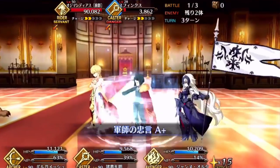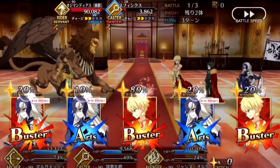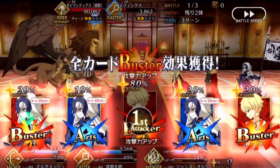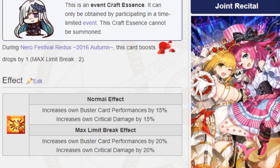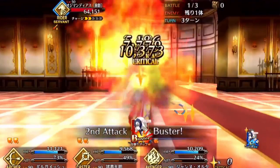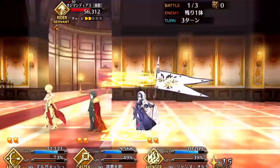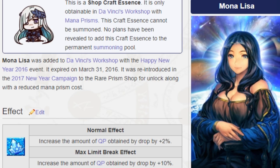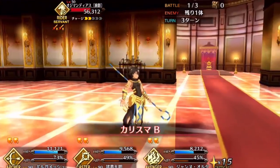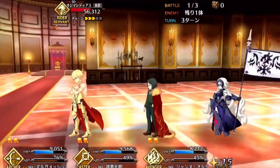Draftsman of 2040 helps him generate more critical stars each turn, and is very useful if a party member also has it. Joint Recital helps with his Buster card and critical damage — it's a free CE you can get from an event, so use it if you don't have the other options. There's also a CE that helps with QP farming, which is good because as a Rider he does very well at farming money drops.